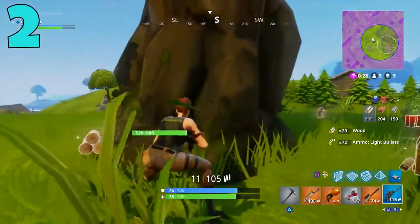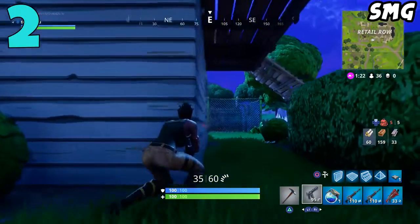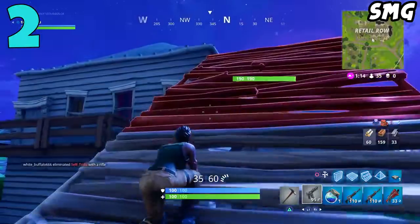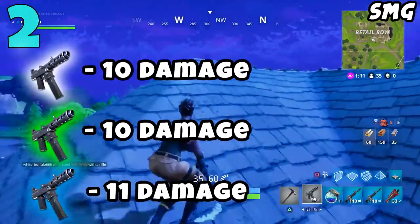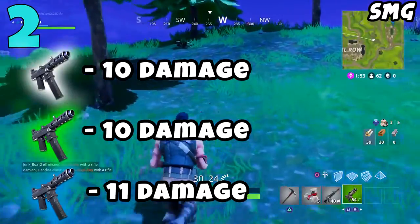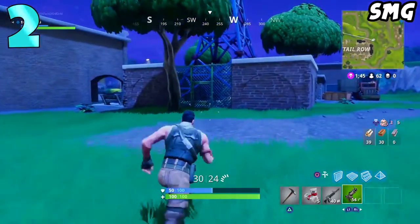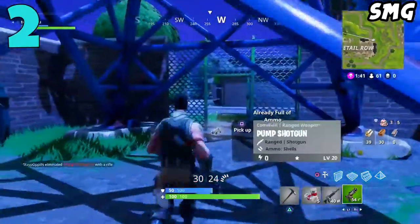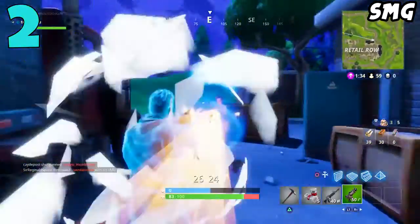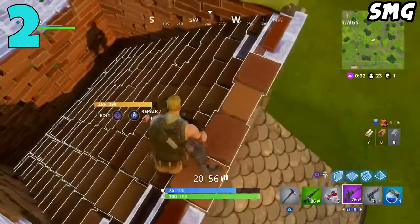Coming in at the number 2 spot, we have the SMG — and to clarify, I'm only talking about the original SMG, not the suppressed SMG, which are kind of two different guns in my opinion. The regular SMG has three versions: the common, the uncommon, and the rare. This gun does the lowest damage in the game — common and uncommon do 10 damage, the rare only does 11. It does have the highest fire rate in the game, but with damage so low, this gun is infuriating. Even at close range, if you're going up against somebody with a shotgun, semi-auto pistol, an AR, or honestly anything, there's a good chance you're going to lose that gunfight.